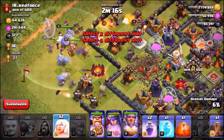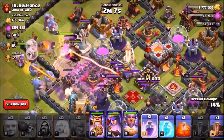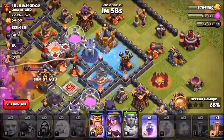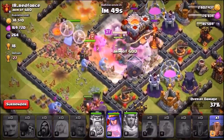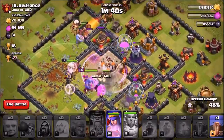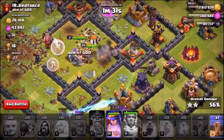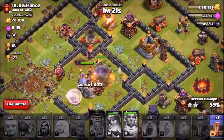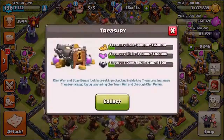Not really going for any strategy here, just seeing what the giants can do. A large amount have gone right into the center — using the Grand Warden's ability now. Dropped the poison spell. Completely misplaced the Freeze spell by accident. Using the King's ability to protect him from the single-target Inferno Tower. Second rage spell down — Bowlers can't take out the Inferno Tower in time, and we're losing the King. The giants have pretty much been melted with just a couple left. The base is being destroyed — we pop the Queen's ability and end the attack around 60%. We've got a nice star bonus too.